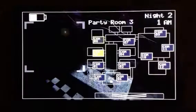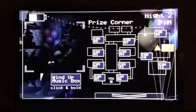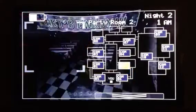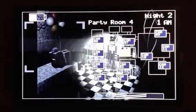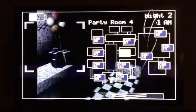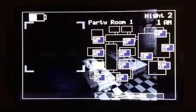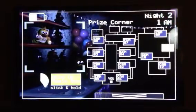Usually she's in party room three, sometimes party room two. You want to look in every single room until you find the person who's coming to get you. You always want to check the vents — that's the most important place, because that's connected to your room.